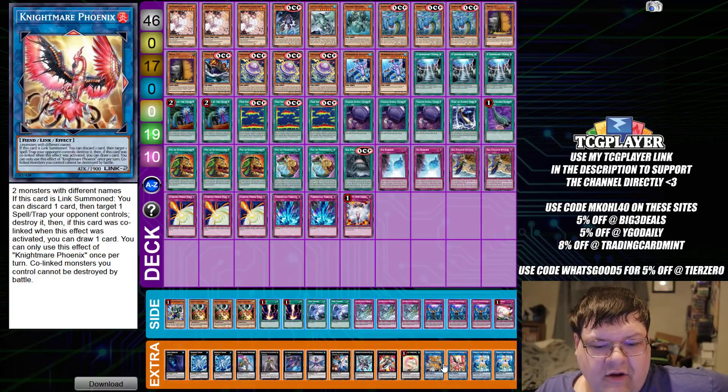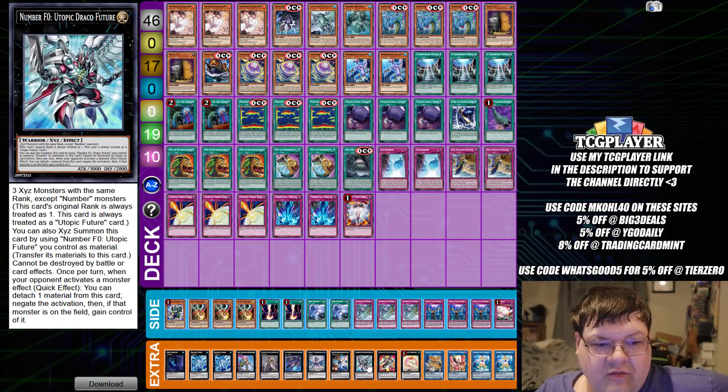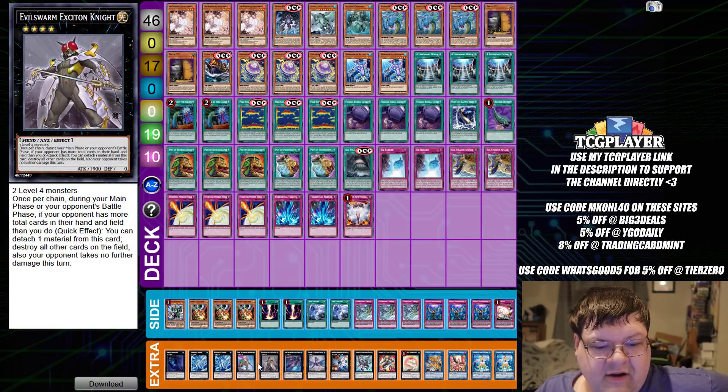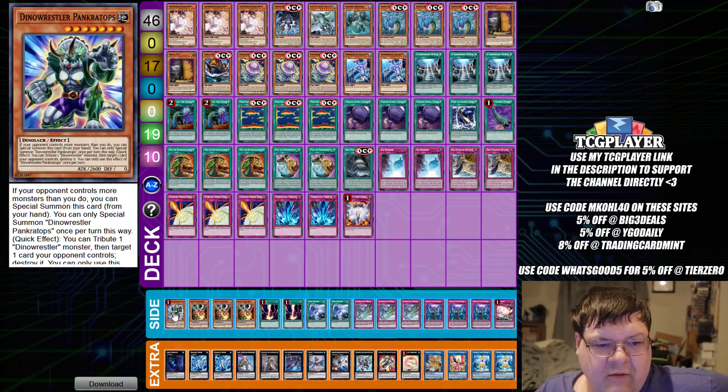Down in the extra deck, we have two Coral Anemone, one Phoenix with one Cerberus, one Totally Awesome, one Utopic Future with one Utopic Future Draco, one Hope Harbinger, one Leviathan, one Black Armor Raylancer, one Exeton Knight, one Castile, two Bomber Sharks, and one Abyss Dweller.